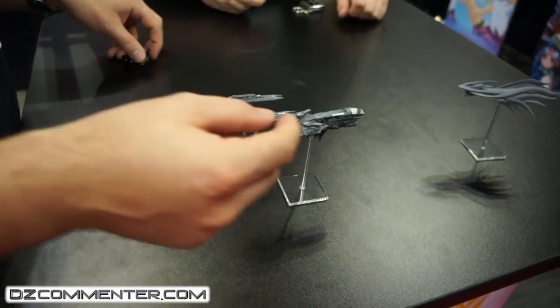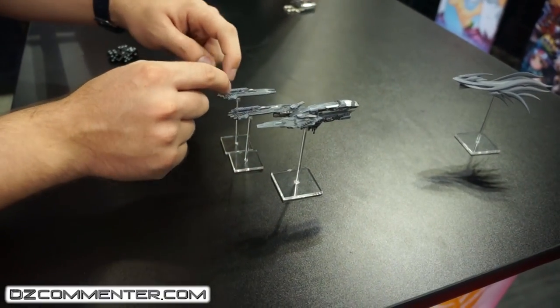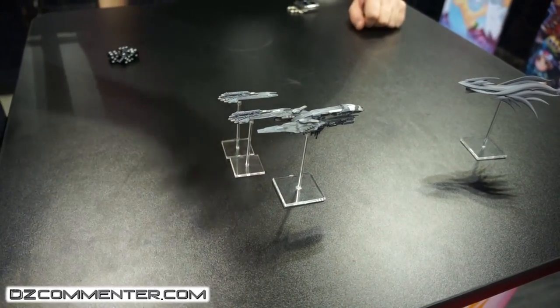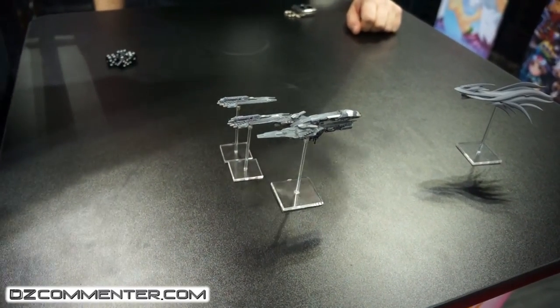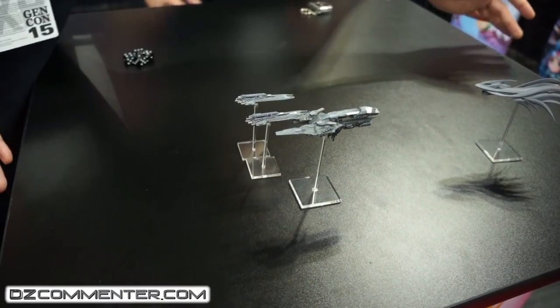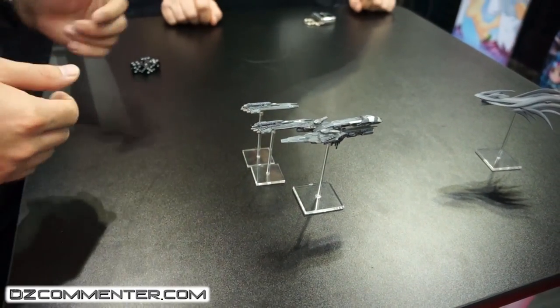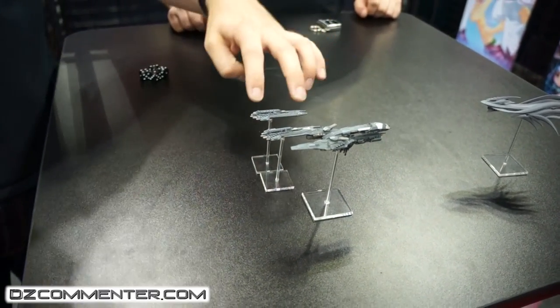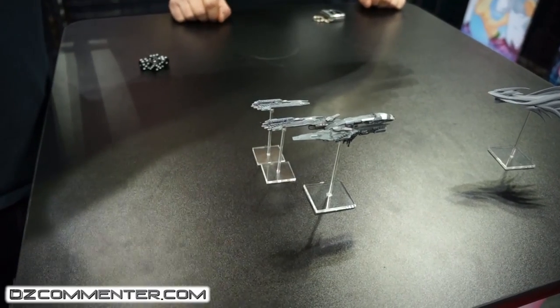I've actually built one of those turrets in 10mm scale on the Avenger, the big strike carrier model. It is that big in 10mm scale — about as big as this table. That bigger one would probably be about this big. This ship is about 12 feet long in 10mm scale.